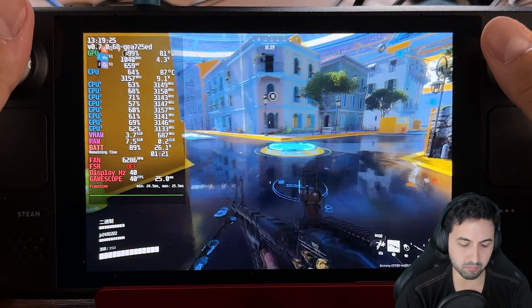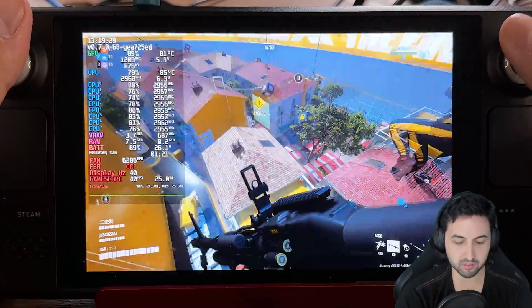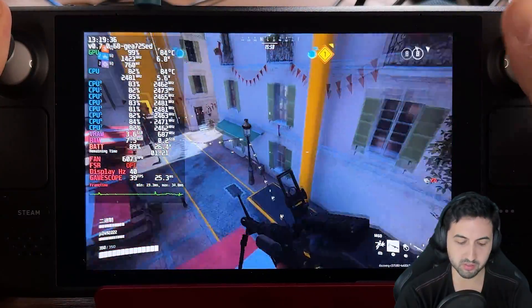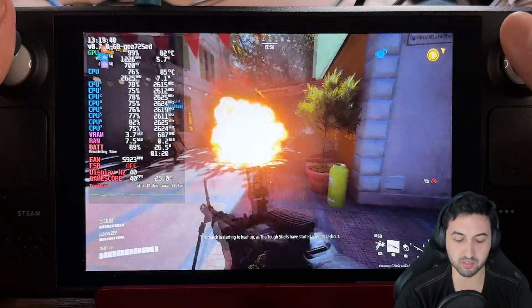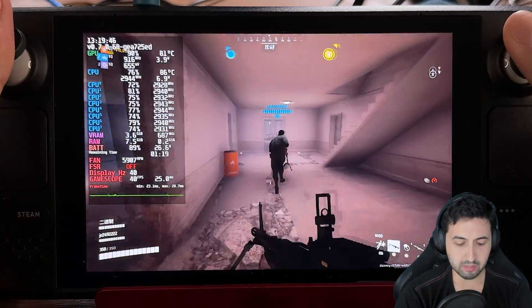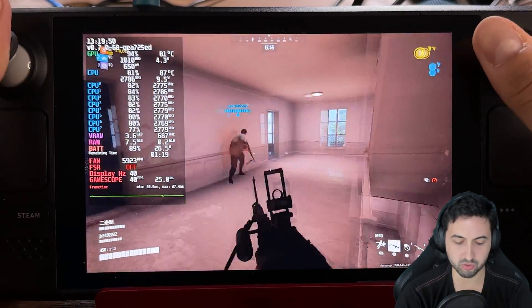FX is on medium because otherwise we lose reflections and it will look completely flat in that regard. I'm trying, as always, to do a balance of visuals and performance. I tried the lowest settings with performance FSR2 and I still couldn't maintain 60fps, nowhere close. And even at 40fps, the CPU is almost maxed out, especially with destruction happening.